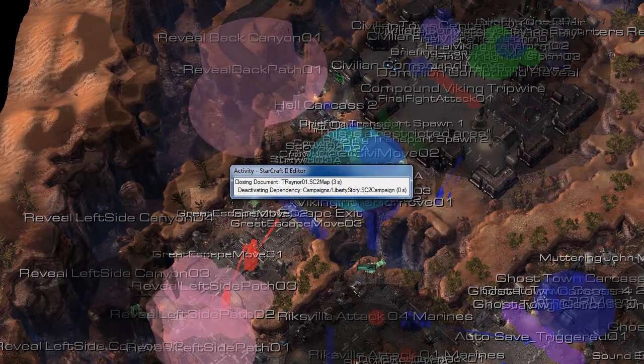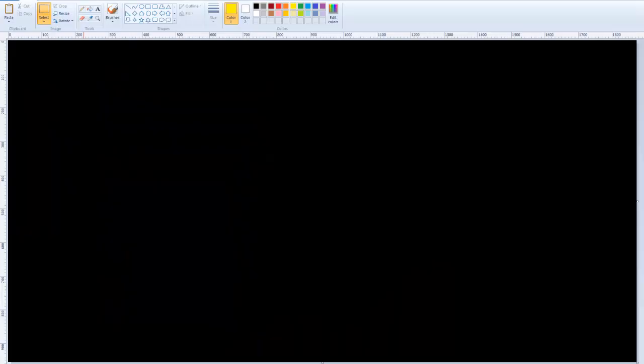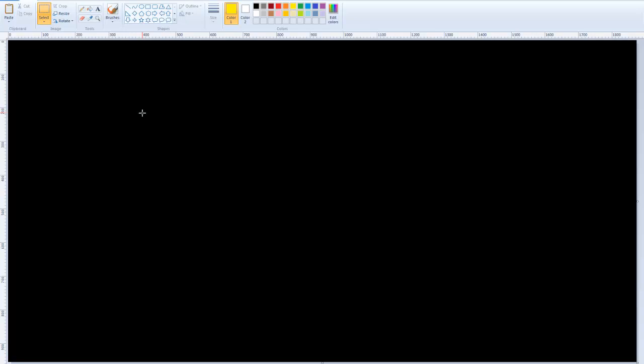The first thing I do is load up MS Paint. This thing is like the original editor - I love it. What I do is put the screen black because the white just hurts my eyes staring at it for a while.